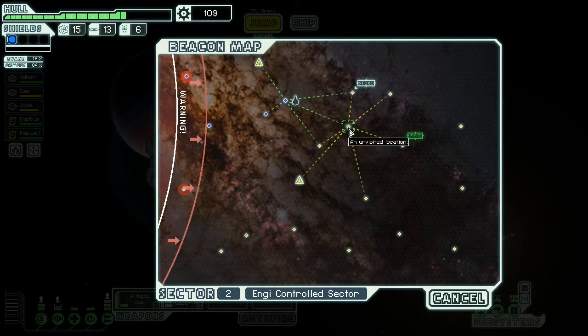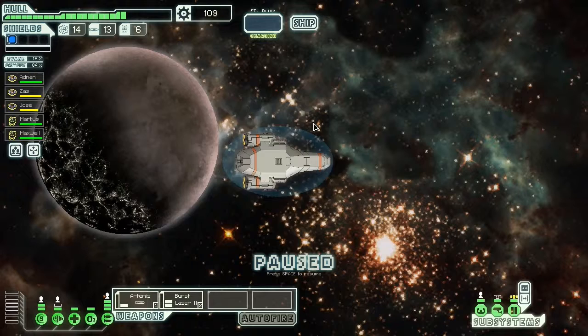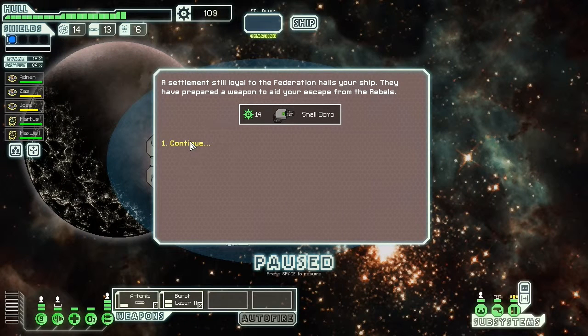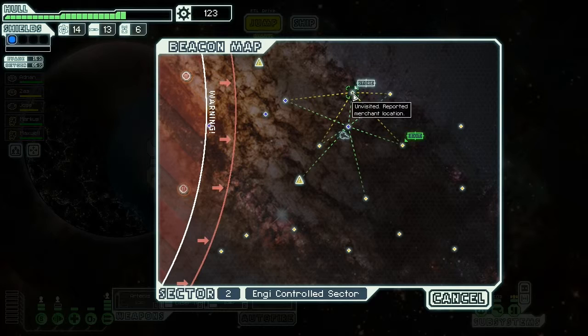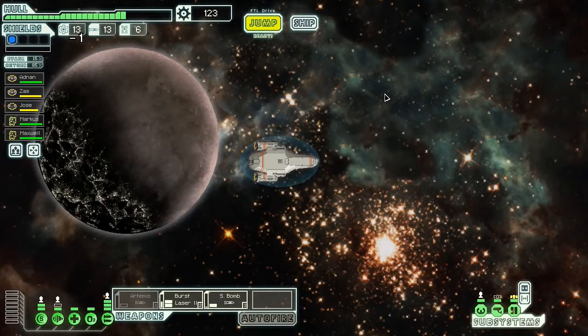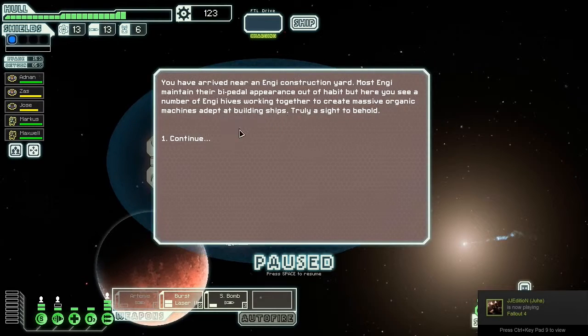There's a store. A small bomb! Oh yes, this was the small bomb run — I get tons of them. I like the small bombs. I like any bomb that teleports right into the enemy ship so I don't have to hope it hits or misses.